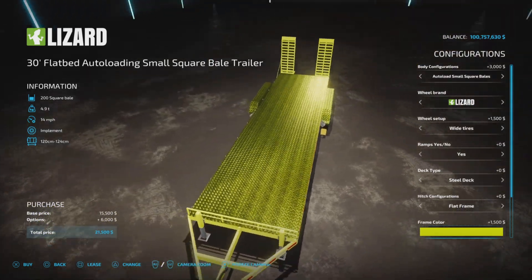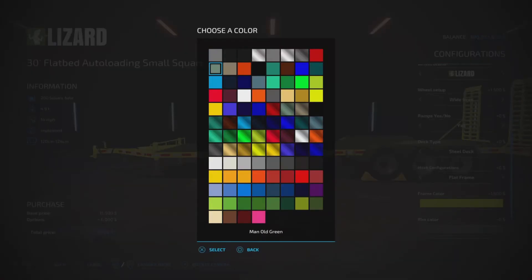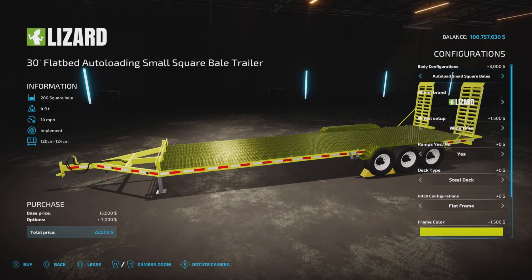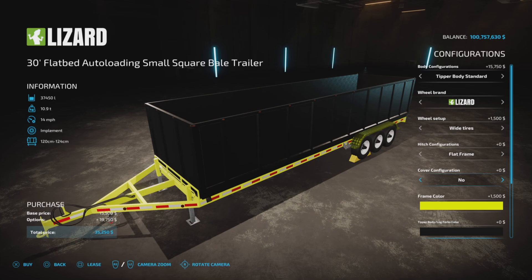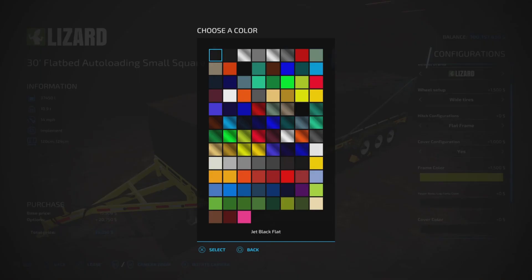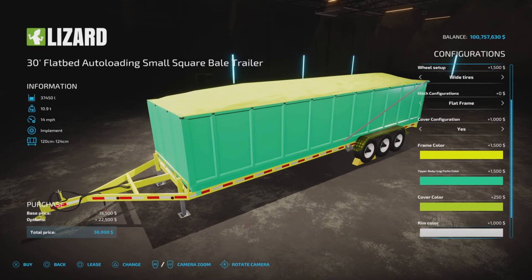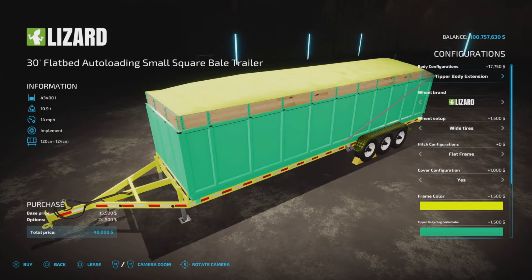Frame color offers all the standard colors, including a chrome-effect diamond plate. There's also a rim color option and a license plate option. Some options change per trailer type — on the tipper body you can configure a cover (yes or no), change the frame color, and also set the cover color.